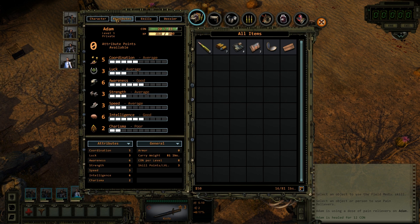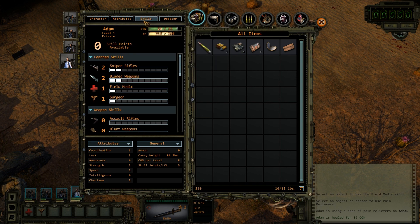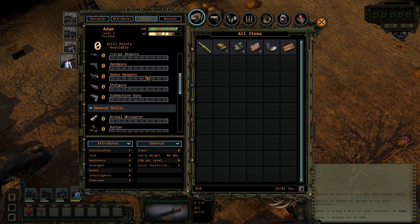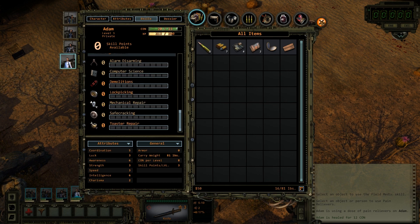And you can actually make characters that are all but worthless. How you'll begin is you'll have a certain amount of attribute points, and just like any Fallout game or Baldur's Gate kind of game, you'll go through and set up your stats the way you want each individual character. Then you have a set amount of skill points to go through the various long list of skills and choose what you want. As you level up, you'll gain more skill points and attribute points to level up these abilities.